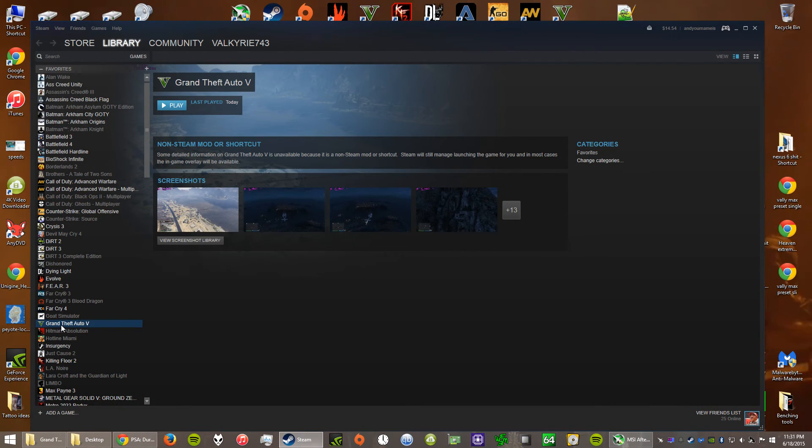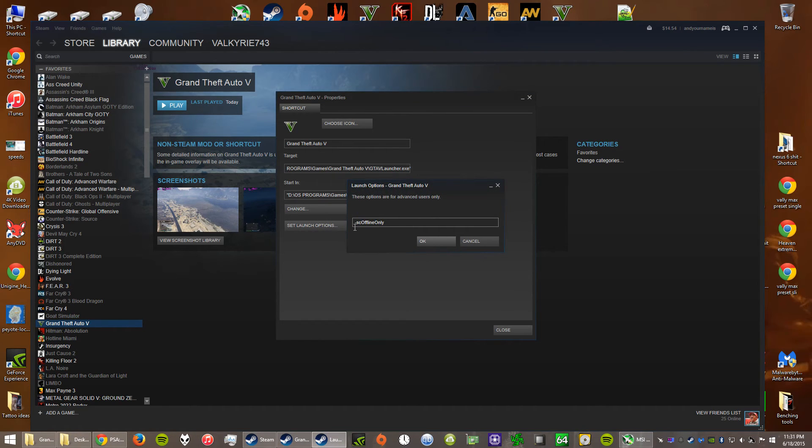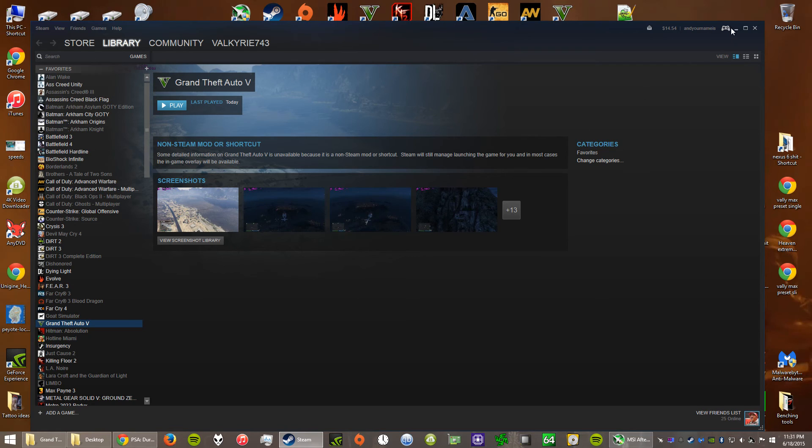In Steam, you open Steam, right-click on the game, go to Properties, and then go to Set Launch Options. Add that command there, then start the game and it'll be fine.